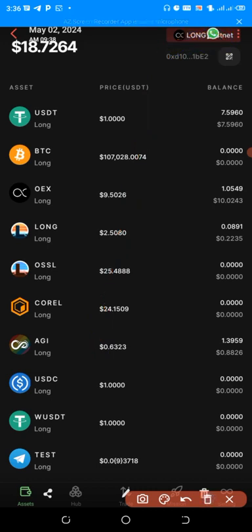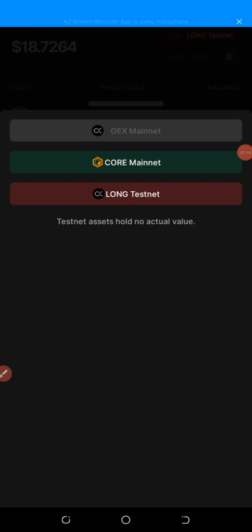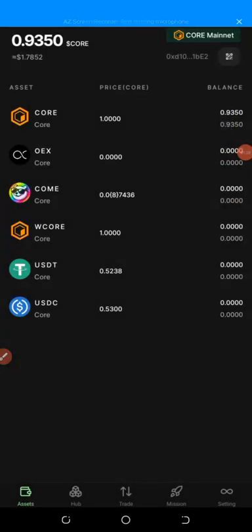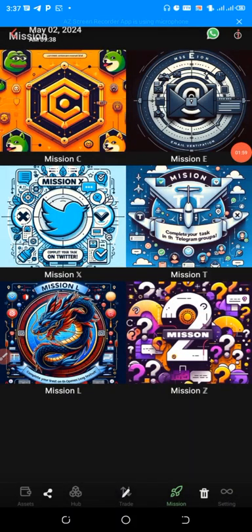Click on the CALL testnet. This will bring up a screen saying 'CALL mainnet.' You can see OEX has a mainnet to show, so click on the CALL mainnet. This is the OEX CALL mainnet, and you can see the COM token. I have zero COM because I've never done this before. You need to have some CALL in your wallet — at least a minimum of 0.9 CALL — before you can run Mission C. After that, click on the Mission section and then click on Mission C.